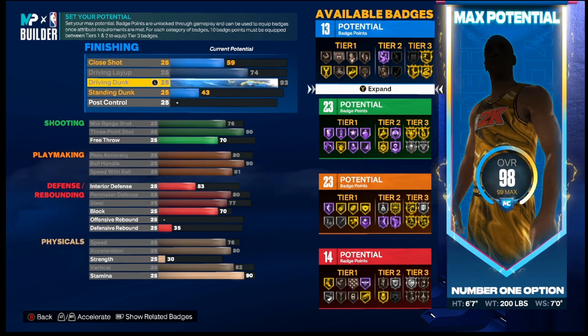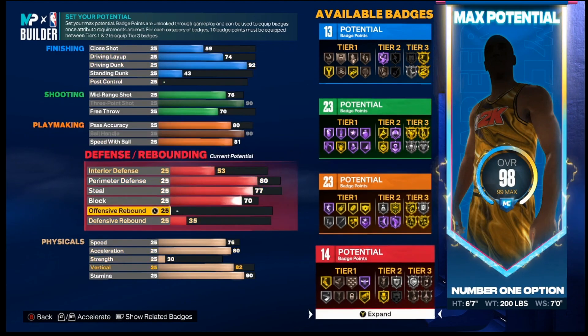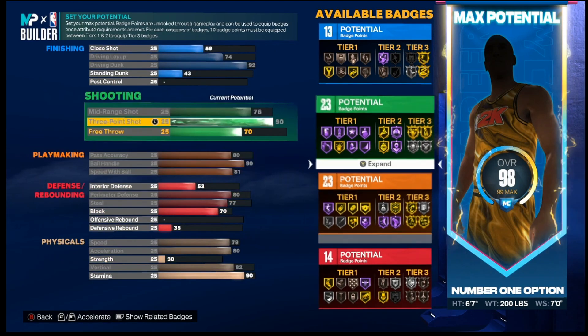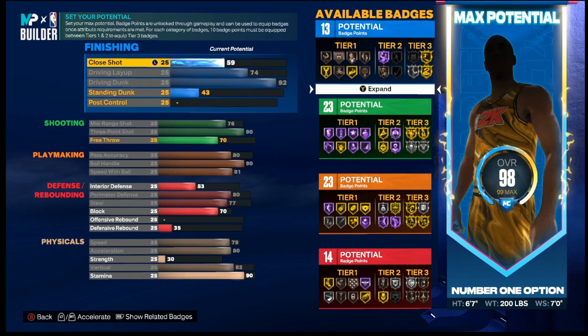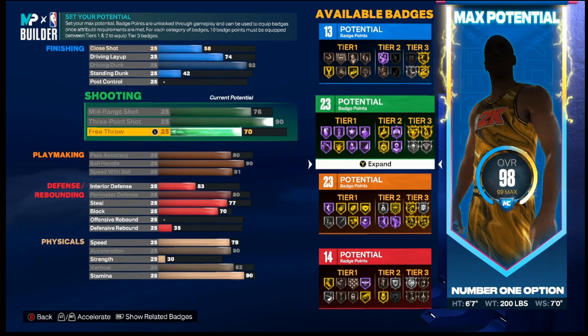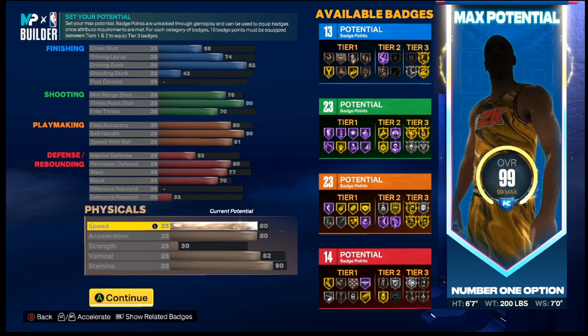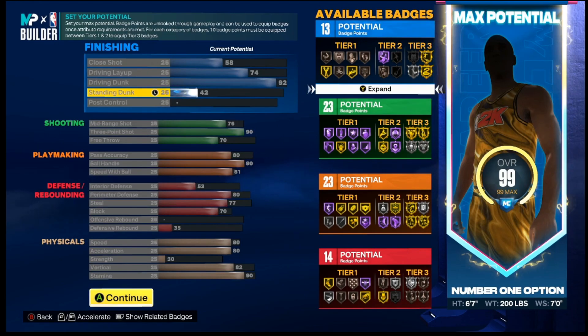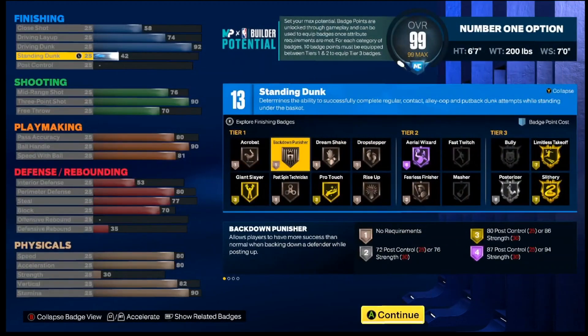Drop that back to a 92. I'm looking and I'm like, what did I mess up? And it's my speed — make sure you put your speed back up to an 80. You want to be able to have 13, 23, or 14 badge points. Y'all probably like, you only got 14 — how you going to get a Tier 5 badge if it costs 5 to 8 points for a tier? Keep watching, I'm going to show y'all.